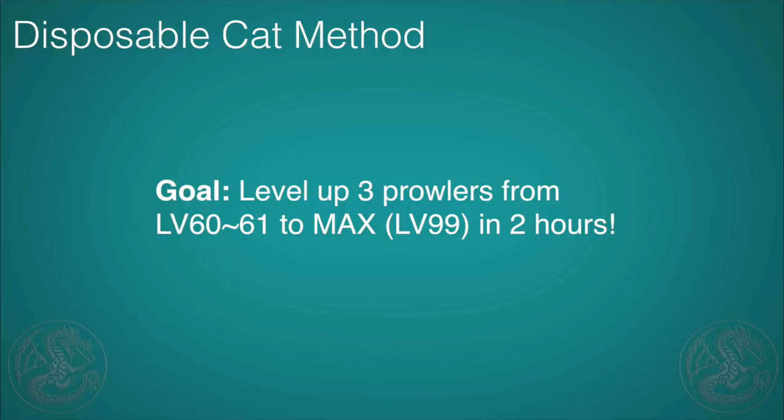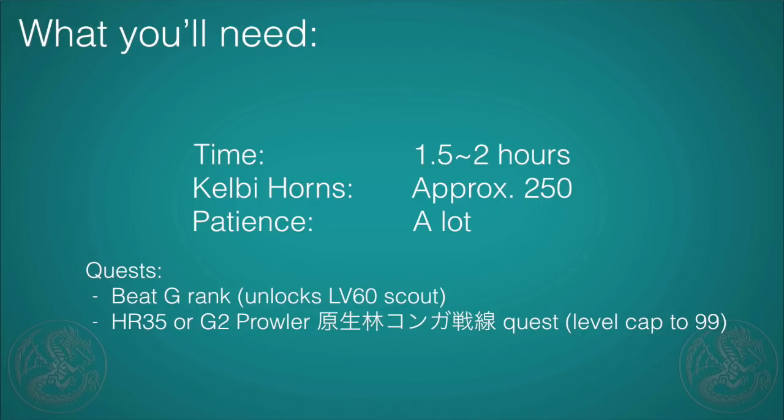This method will cover exactly how to do it — I'll even show you it in the actual game. You will need about one and a half to two hours depending on your 3DS and whether you're watching TV, about 250 Kelby Horns or more, and a lot of patience. There are two requirements: you have to have unlocked the ability to scout level 60 cats by beating G-Rank and killing the Mantis, and you'll also need to have unlocked the level cap for cats — either by hitting HR 35 or completing the G2 Prowler quest against Kongalala.